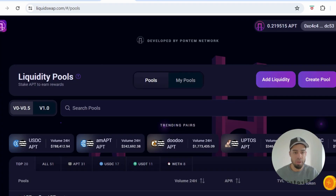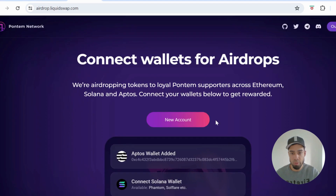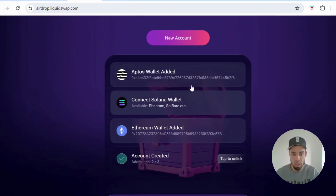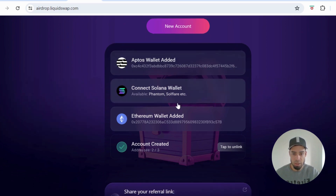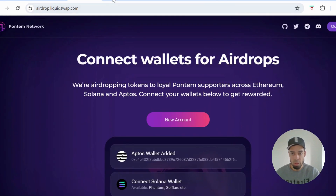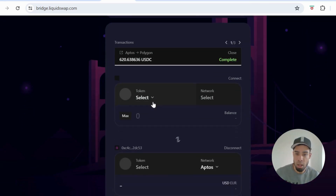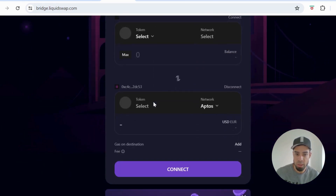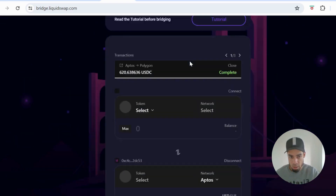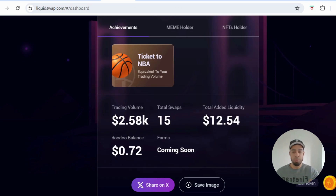For the Pontum airdrop, you have to sign up for it. In the top right corner, click on it and there's an airdrop tab. Click on that and it will bring you to where you can sign up. Connect your Aptos wallet — the Pontum wallet — then you can connect a Phantom wallet and an Ethereum address as well, and that will sign you up. They also have a bridge here which uses Layer Zero, so that'll get another Layer Zero interaction. Fees are around one to two dollars.